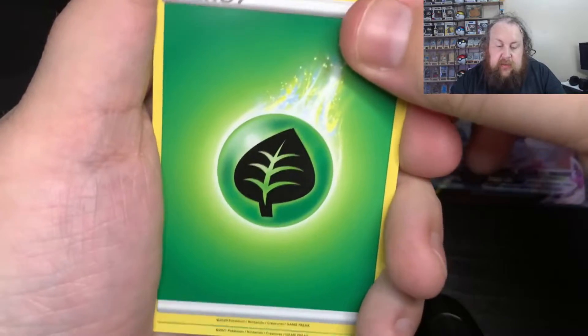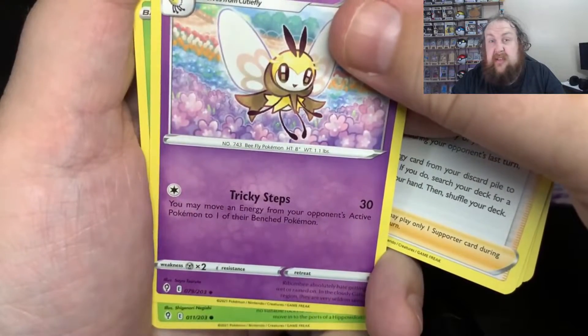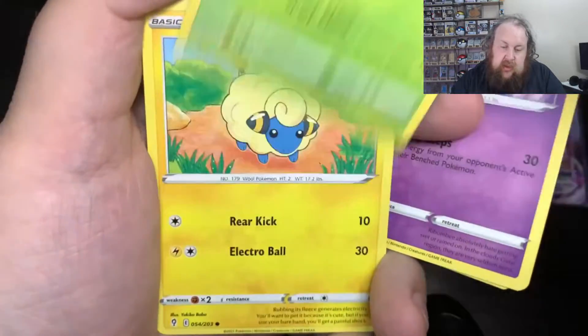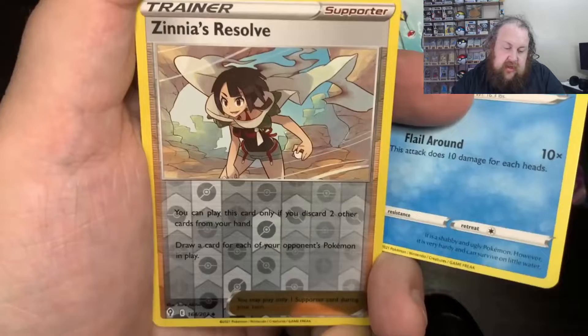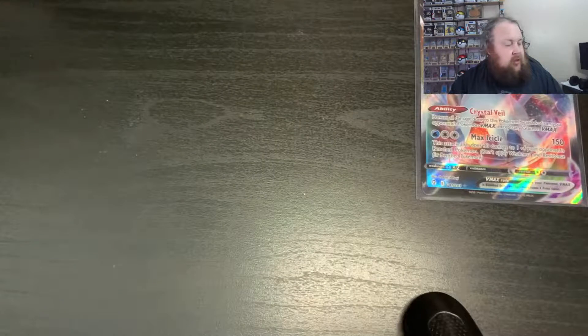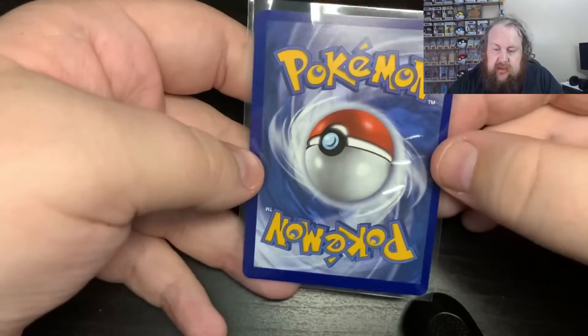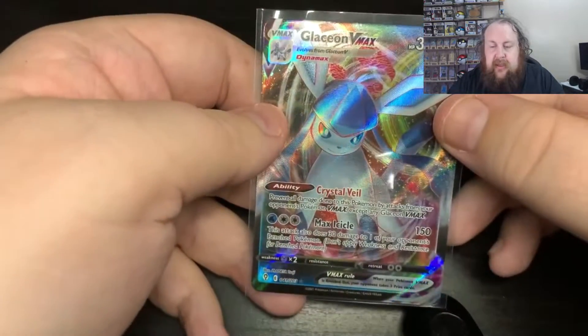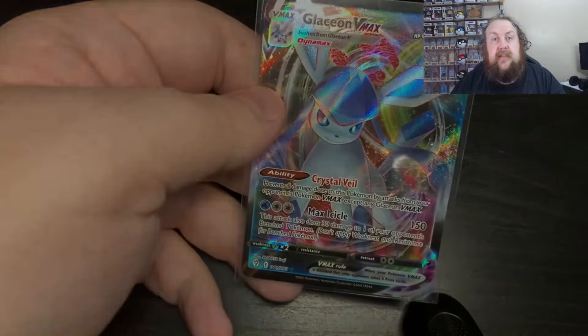Final pack: we have Leaf, Skiploom, Rhyhorn, Ribbombie, Dwebble, Mareep, Drowzee, Scraggy, Feebas, a Reverse Zinia's Resolve, and a Talonflame. Bad luck on that pack. But we did get something overall in this video — we got a Glaceon VMAX. Granted the centering's not the greatest, but it's a lot better than the others. Well, that'll do it for this one. Thank you very much for watching. Take care and I'll see you in the next video. Bye.